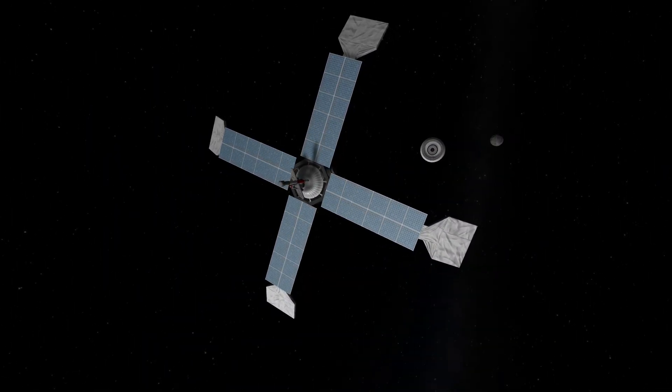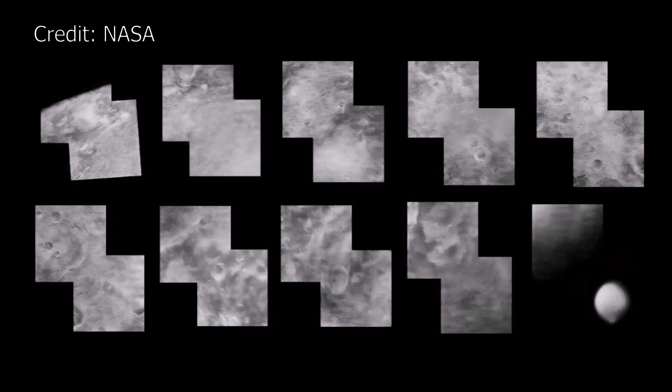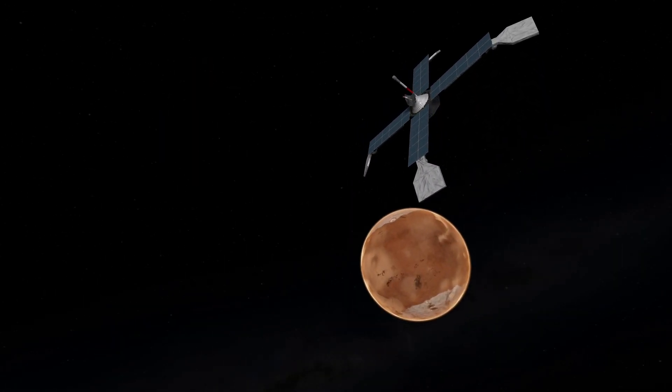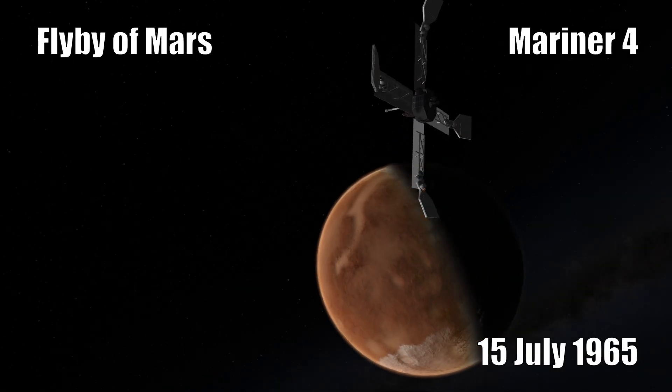It is hard to appreciate today that before Mariner 4, this was our map of Mars, and people were still arguing over how many canals were on its surface. But after Mariner 4 sent back its photos, people started to realise that Mars was less like the Earth and more like the Moon.